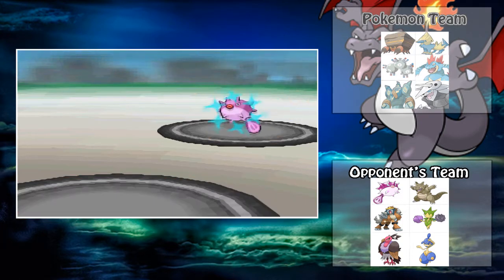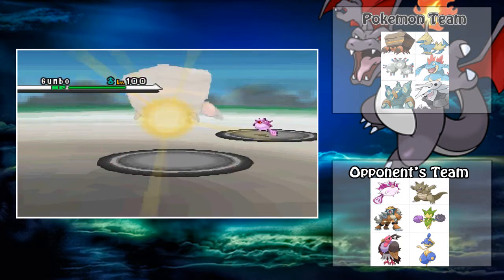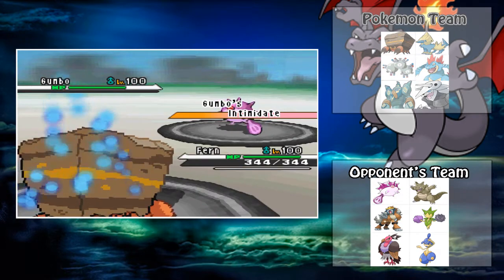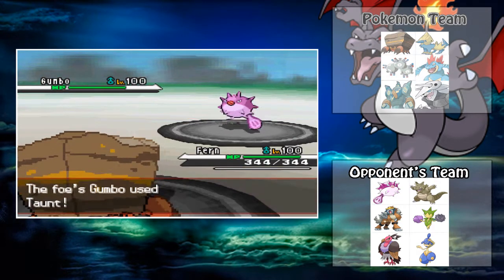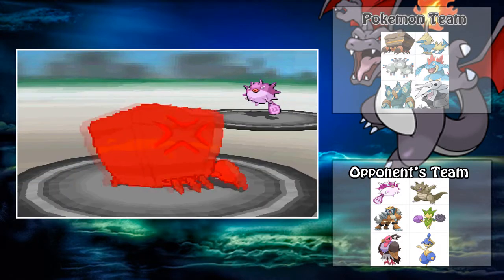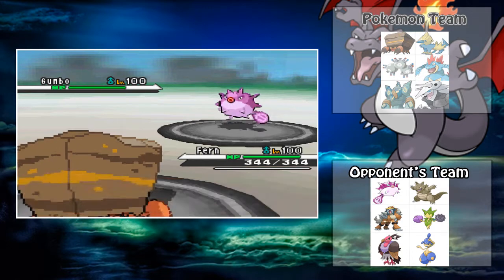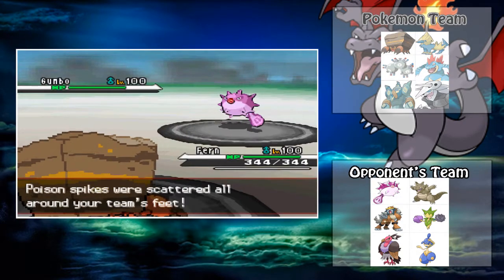He's going to lead off with Quillfish, and I am going to lead off with my Crustle. Since Crustle is my lead, he already knows Stealth Rocks and whatnot, but he's going to get the Intimidate off. So he already knows the Stealth Rocks coming, so he's going to go for the Taunt. That pretty much fails, and he's just going to go for his Toxic Spikes, setting up his hazards.